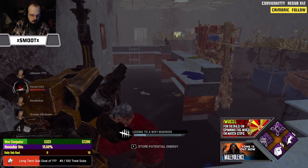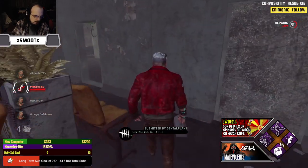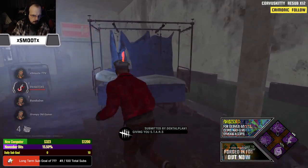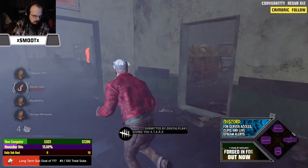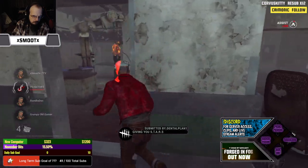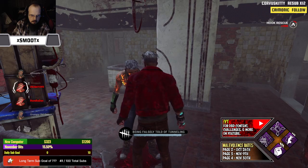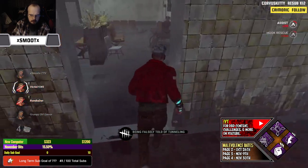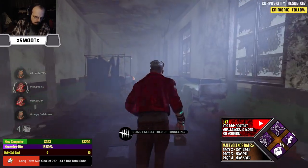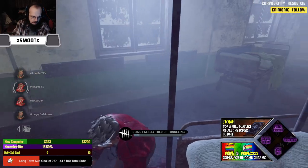I don't like the fact that the skill check button is tied to the ability button like that. Because once the skill check shows up, then what's the point? No, it's not that I can change it.